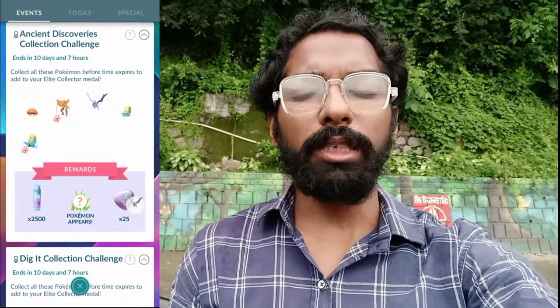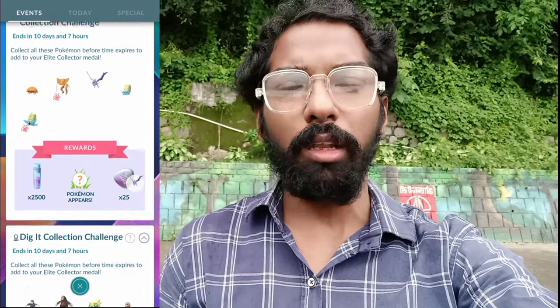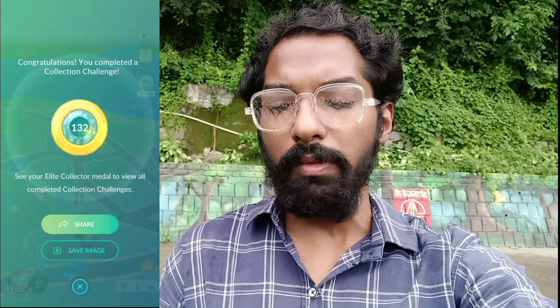After adventuring a lot in our surroundings, time to take some rest. We have completed our two brand new Collection Challenges available during Adventure Week 2024: the Ancient Discoveries Collection Challenge and the Fossil Collection Challenge, which ask you to catch certain Pokemon and evolve them into their final stages. Time to claim our rewards — we got some Stardust, Mega Energy, and a mystery Pokemon appeared: Anorith — it's shiny! We got the Anorith from the Collection Challenge, and here comes our Elite Collector Medal number 132.